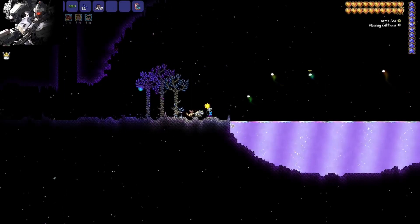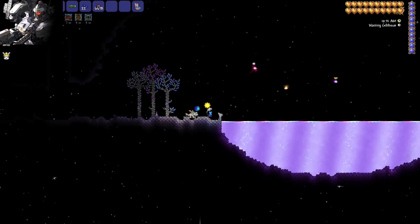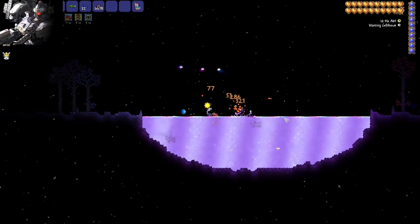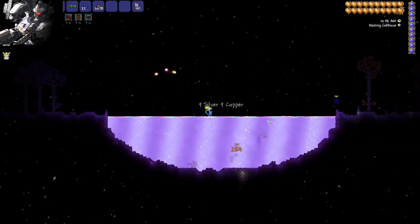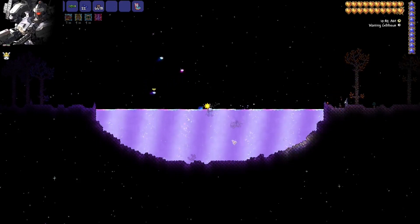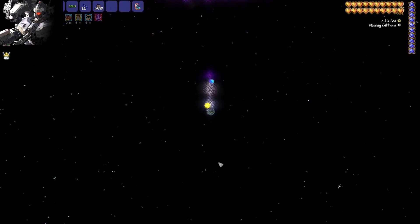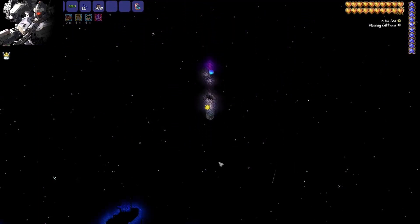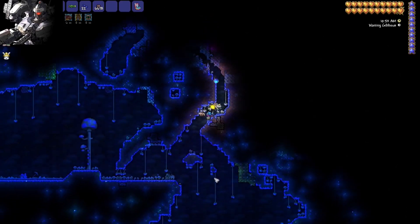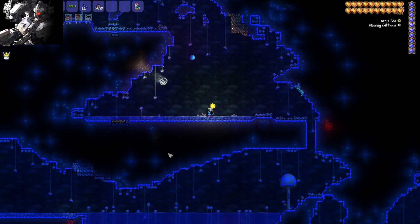Here we are at the shimmer. You might be asking why — well, I identified the perfect place to build our truffle worm farm, and to do that, we need the power of the shimmer. Following through the world, here we are at our glow shroom biome. I'm picking this one because it's fairly isolated, which means spawning should hopefully be limited.